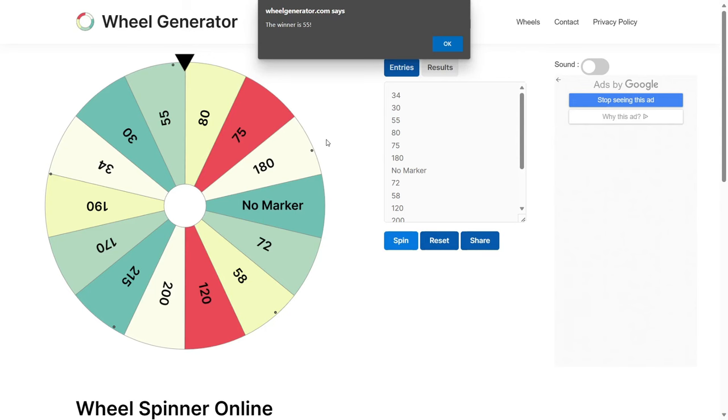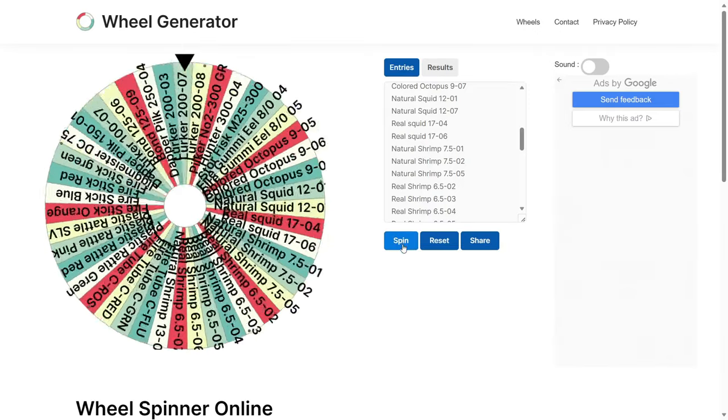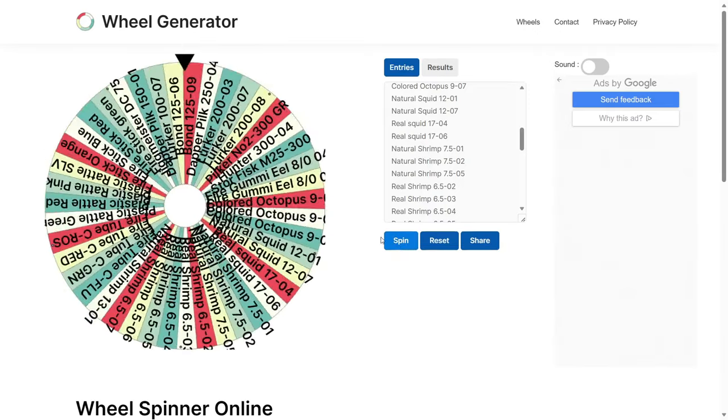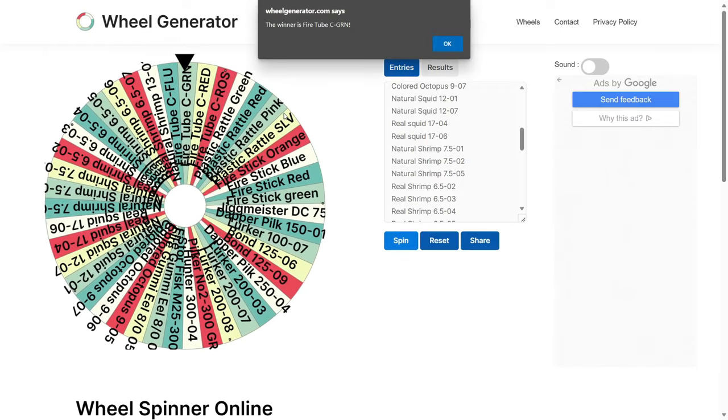We're at the second wheel — this decides what lure we use for our main setup and droppers. Come on, something juicy! Okay, we're going to use the fire tube green. But this isn't the main lure, so we have to spin again for the main setup.